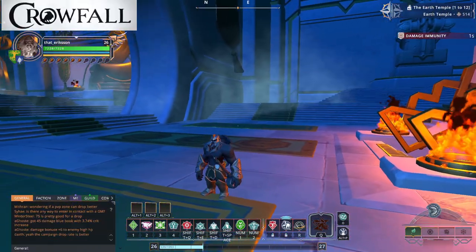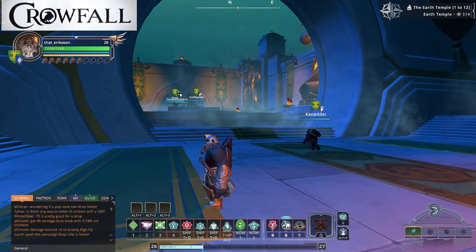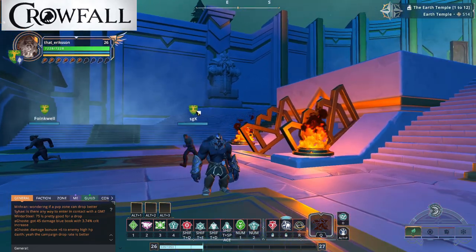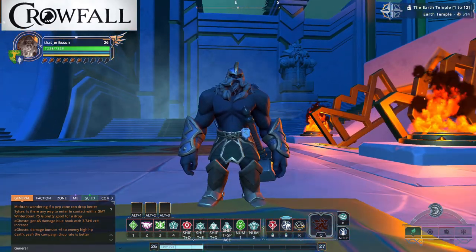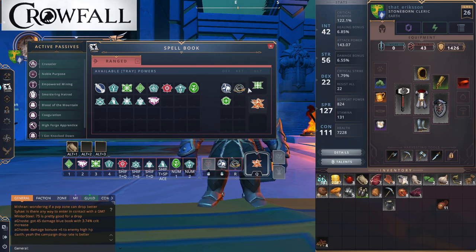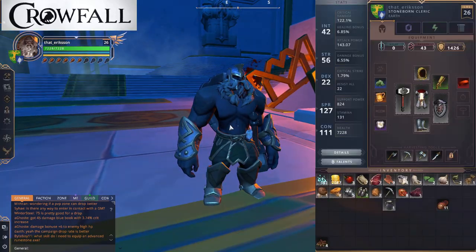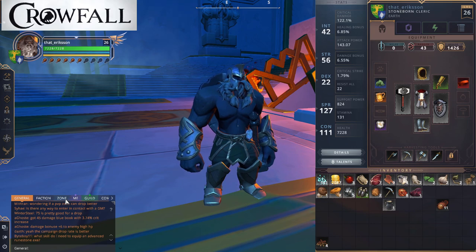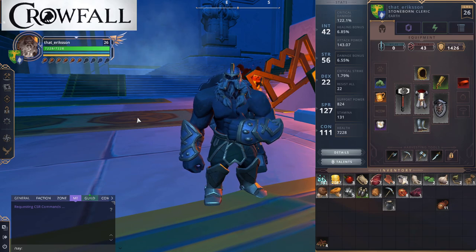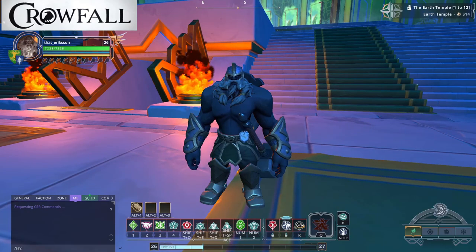The next tip revolves around a common question: how do I drag things onto my skill bar? You have three alternate slots where you can put items, and people often ask this in chat. What you want to do is hit K to open your spellbook — this is how you can drag items, like bandages, out to your bar. A lot of people hit I to open inventory, but that doesn't bring up the skill bar where you can drag things over. Hit K to get your spellbook and skill bars up.